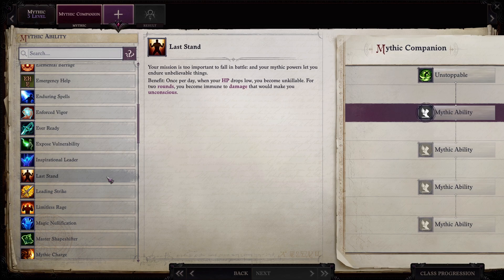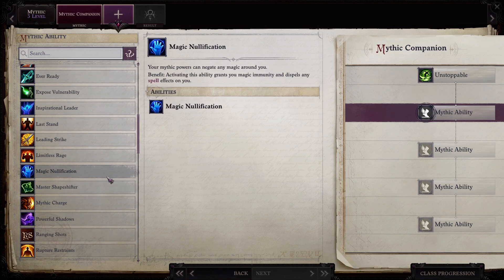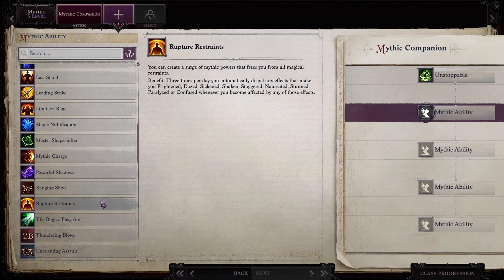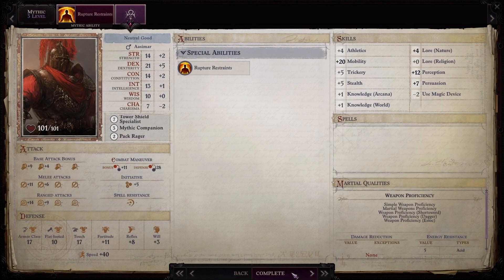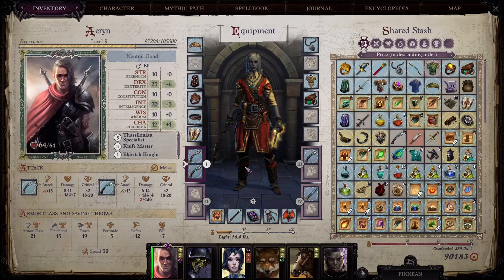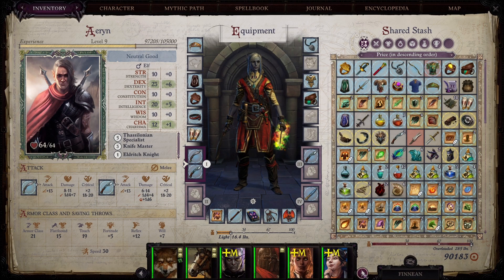Last Stand is nice — you become unkillable once per day for two rounds, we'll get that later. The one I like here is Rupture Restraints three times per day: you automatically dispel any effects that make you frightened, dazed, sickened, shaken, staggered, nauseated, stunned, paralyzed, or confused. We're just trying to eliminate any chance of this character losing their dex bonus to AC.